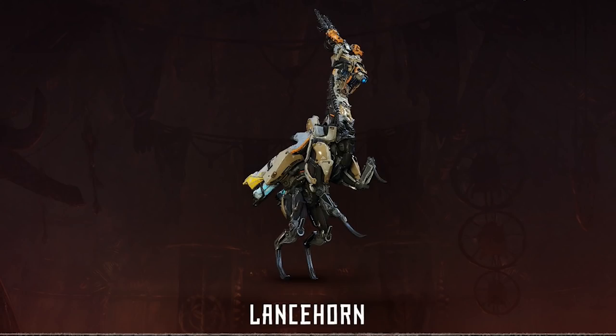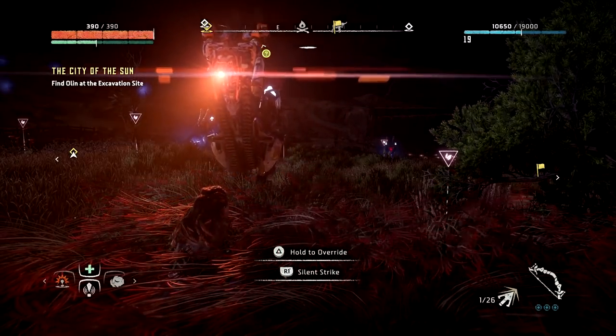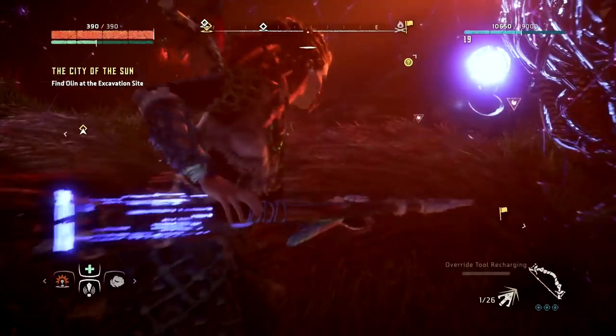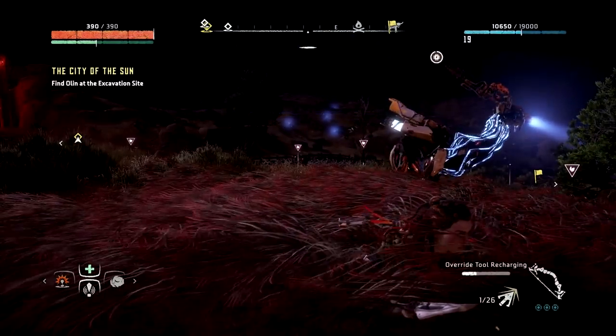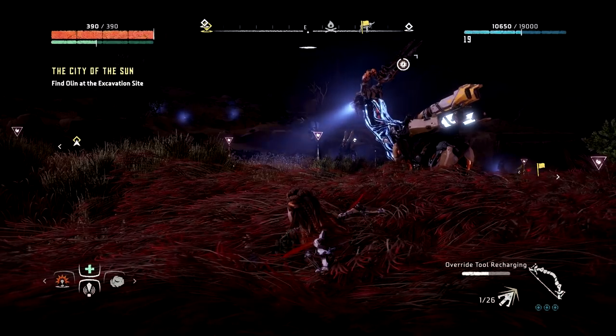Lance Horn: Bigger, angrier Grazers, these machines have drills for antlers and aren't afraid to let you know it. Aim for these protrusions first to disable their charging attack, and bear in mind that you're probably taking on a handful at a time. Put down traps before attacking to get rid of a couple at once, or use tripwires to stall multiple Lance Horns whilst you take down their buddies. Stealthily killing them one by one from the long grass is your best bet though, as the machines get angry quickly.